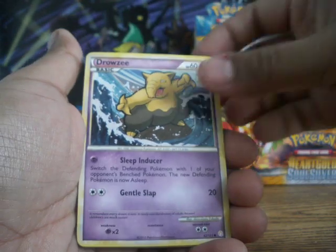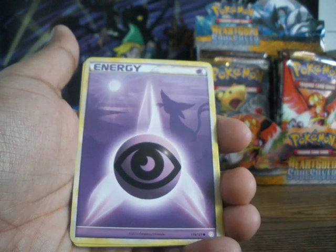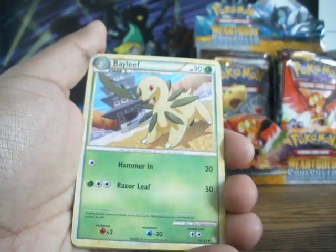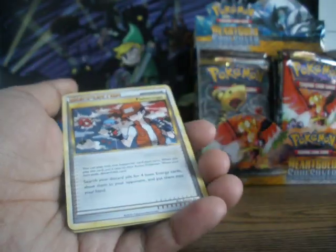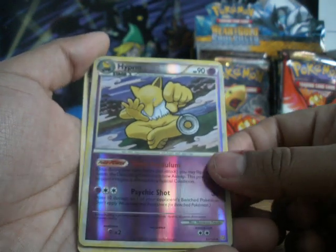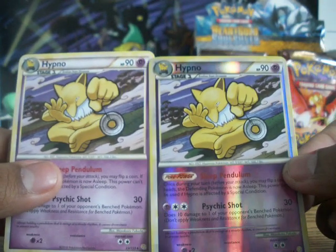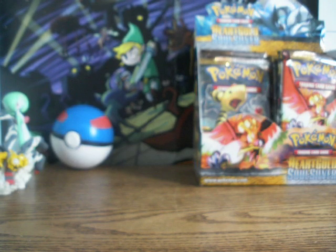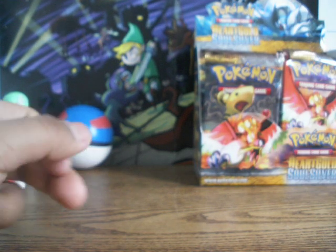Here we have a Flaaffy, a Drowzee, a Meowth. Ooh, Espeon — so nice. A Sandshrew, a Bayleef — I really like that Bayleef. A Quilava. That's the Potion Fisherman. Reverse Holo Hypno — wow, that's nice. That's rare. Wait, what am I saying? Two rares — Hypno and Hypno. That is nice. Okay well, I think that's about it for this video, so I'll see you next time. Later.